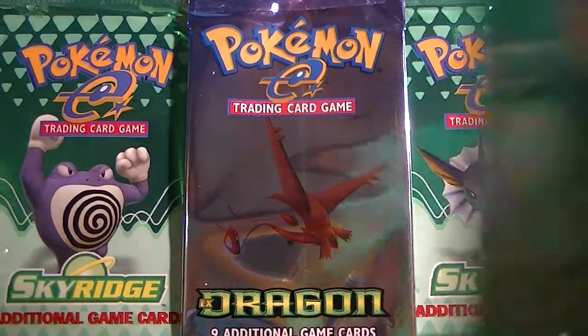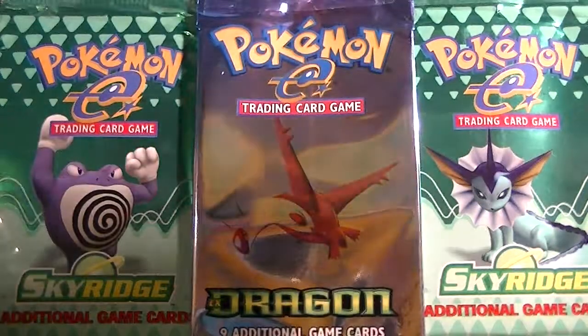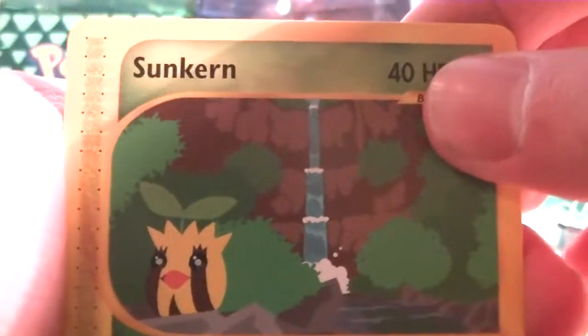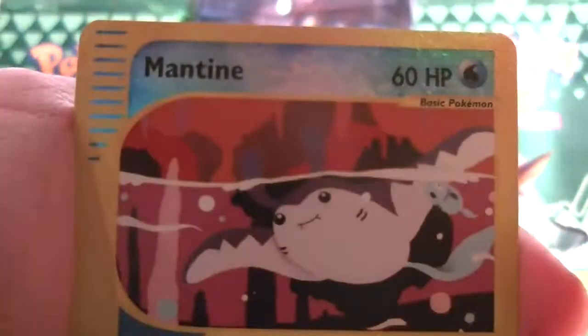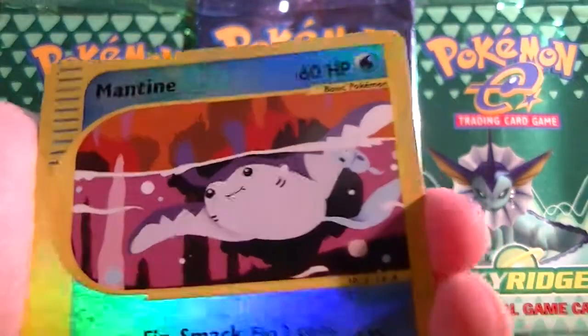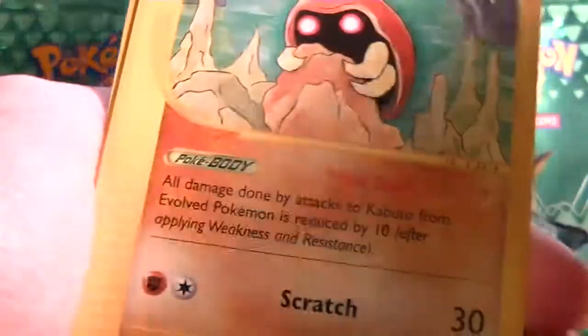Now this Kabuto pack — what do you get? I can pull from here. I kind of messed up by opening that. We have a Sunkern, Staryu, Houndour, Granbull, Hakuna. Reverse Mantine, which is a common. And a big Vaporeon rare. Kabuto and Star Piece.